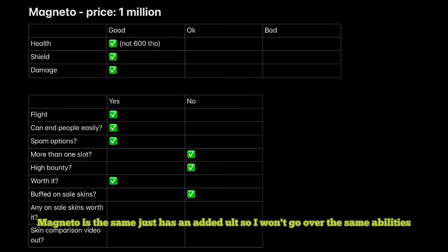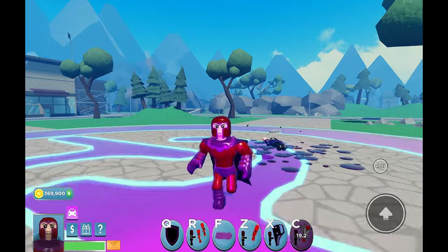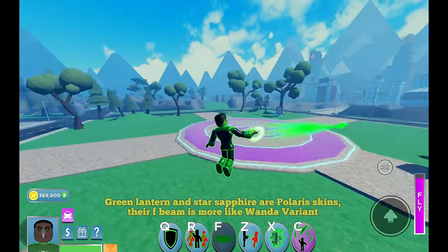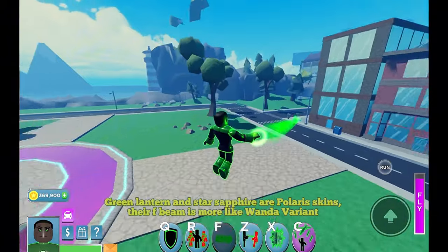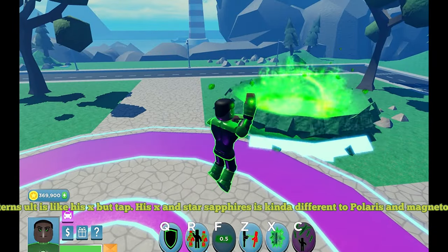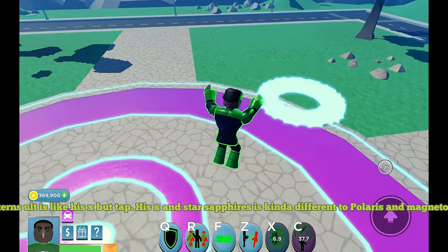Magneto is the same as Polaris but has an added alt — insta-kill under 80%. Green Lantern and Star Sapphire are Polaris skins. Their F beam is more like Wanda's variant. Green Lantern's alt is like his X but tap. His X and Star Sapphire's X is a bit different from Polaris and Magneto.